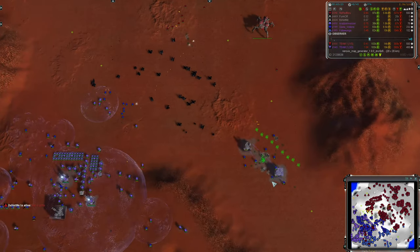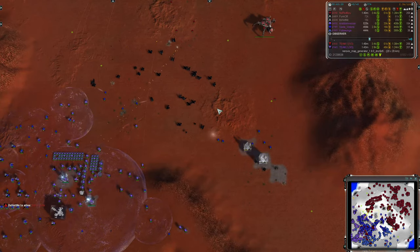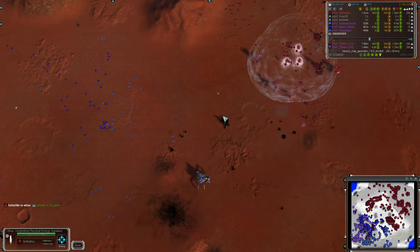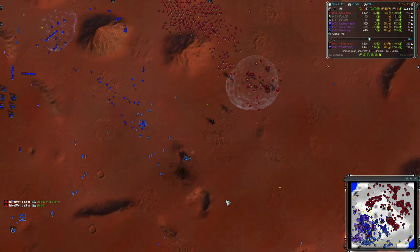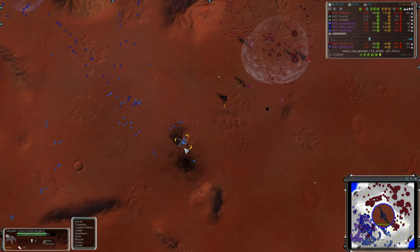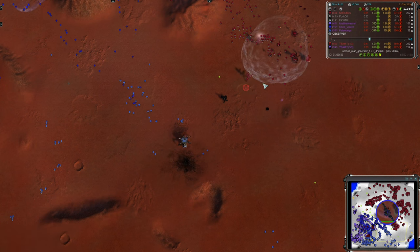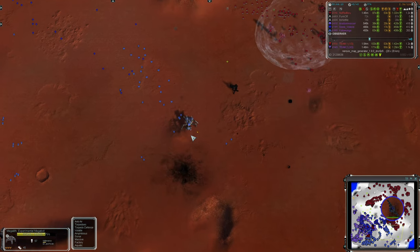They are doing a reasonable job of luring out some Percys from the base, getting them into range, and with this crossfire going on just eliminating them, while the tech three point defenses here are being kept busy with tech one engineers. So they're coming out here to try and build up a firebase with some shields, but their engineers are not surviving. That looks like the Chicken's egg there - one Chicken got popped, but there's still two Chickens in this area so they must have got a third one down there.